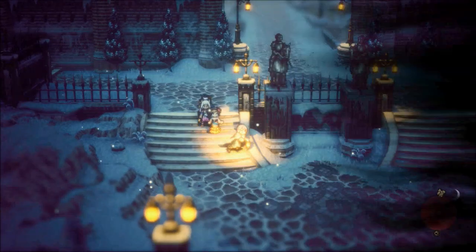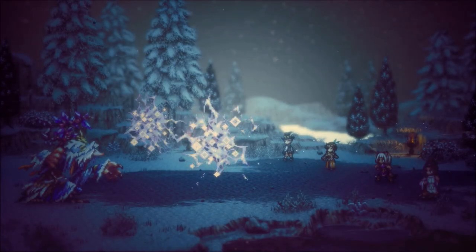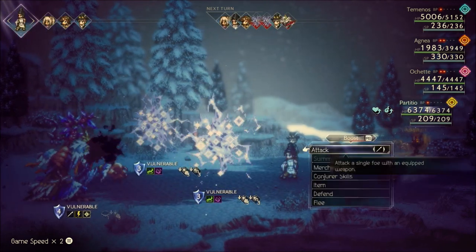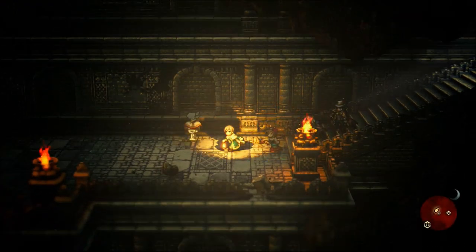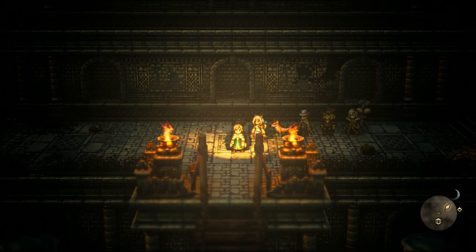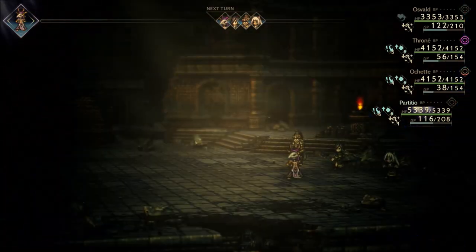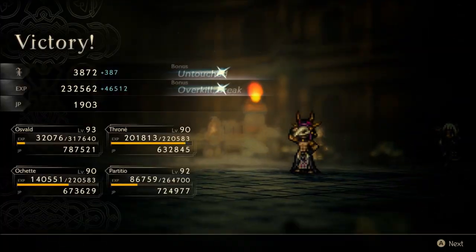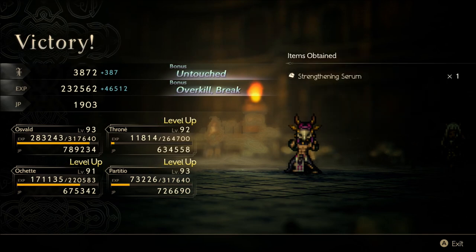I'll throw in a bunch of clips of good battles and the experience you can get. Here's a clip of the Dread Wolf — this is the boss down here. If you've already fought him at the bottom of the Infernal Castle, he'll show up randomly anywhere. That's 232,562 experience with an overkill and the break — not the most possible from a battle down here, but that's pretty good.